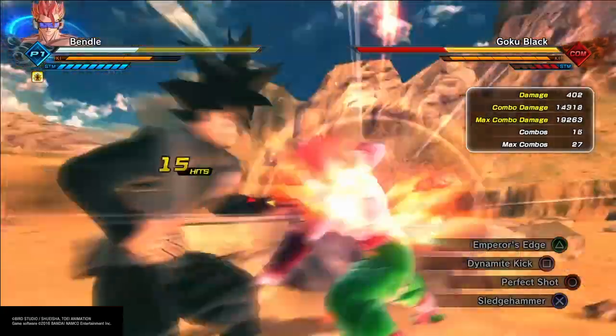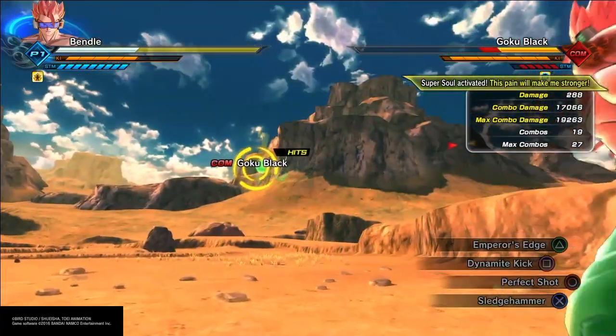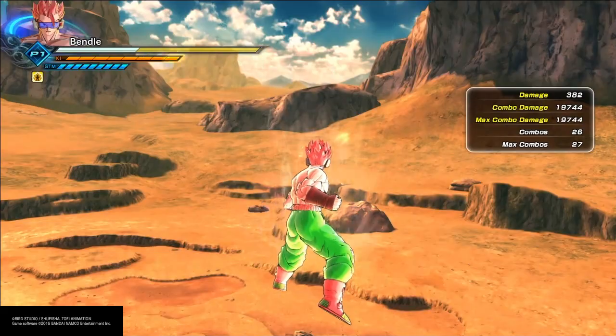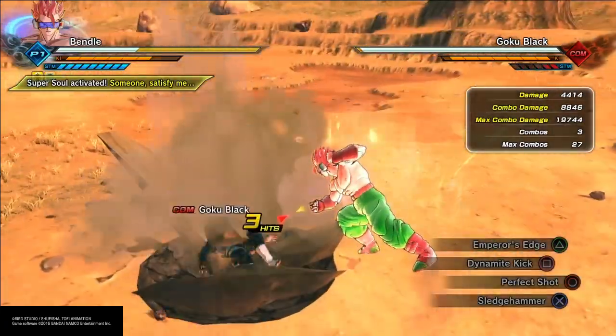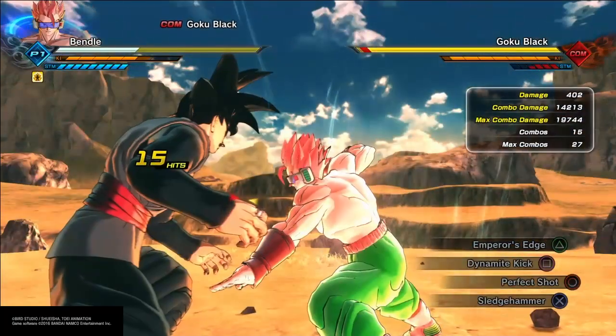But if you have like 125 in strike supers and then do like Perfect Shot into Emperor's Edge, which is a 5-bar of ki instead of 4-bar, you could definitely one-shot your opponent. And with no ultimates required, I'm pretty sure you're gonna get a couple hate messages for this.